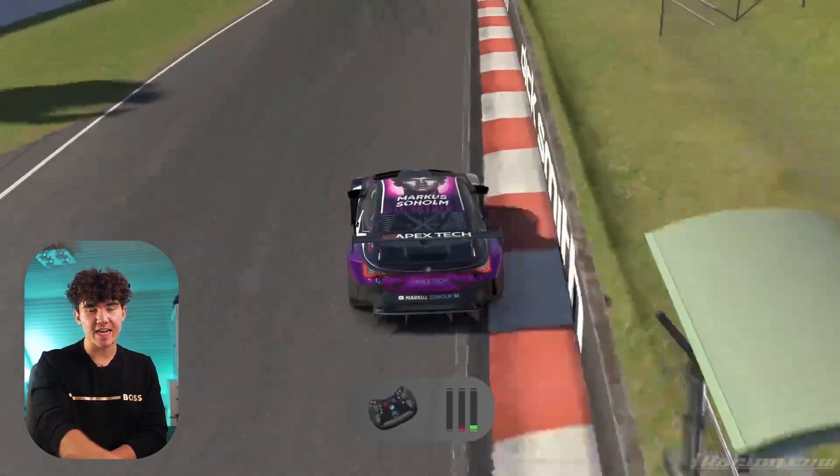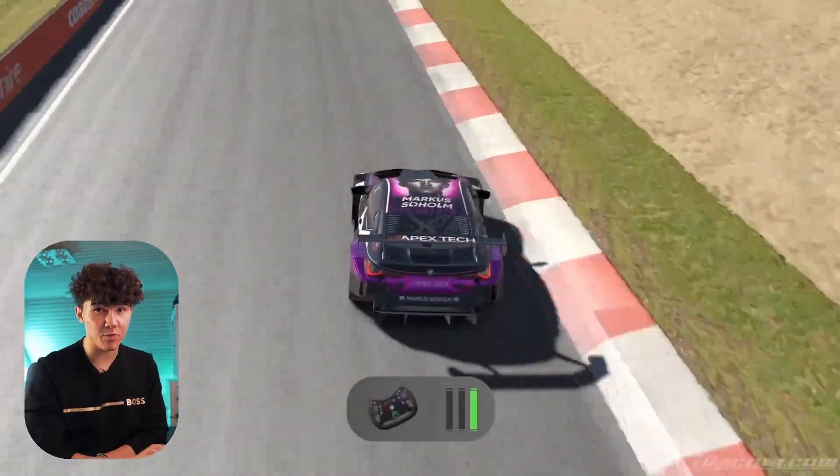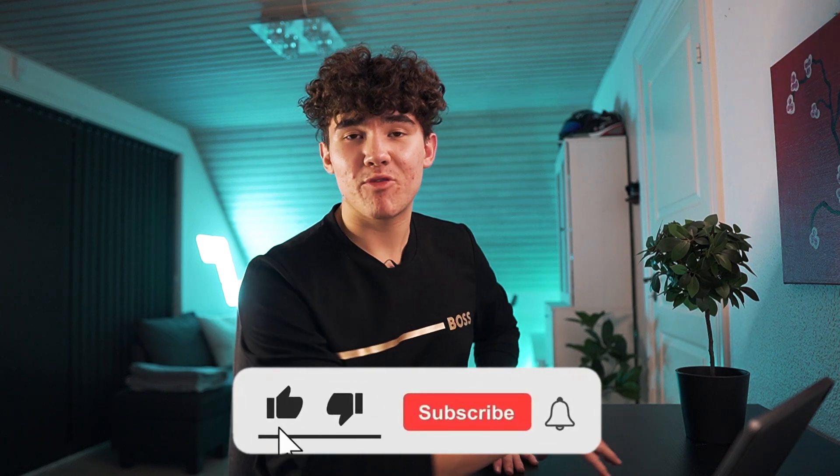Tap the brakes into Skyline and lift off the throttle for a short moment. The car on this setup will rotate, and if it over-rotates slightly because you're not smooth enough on the steering wheel — at least from my experience. Before we get into the craziest part of this track, I would appreciate a sub to the channel if you're finding this guide useful.